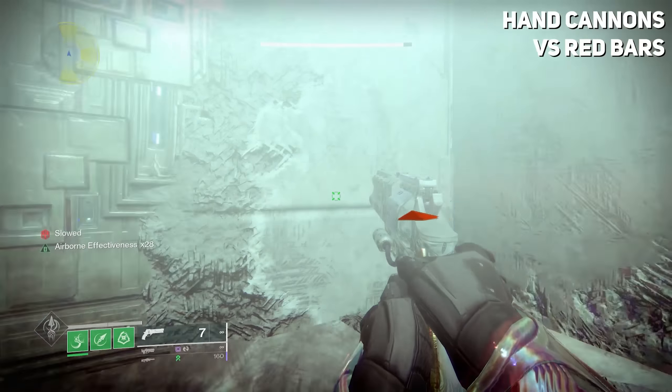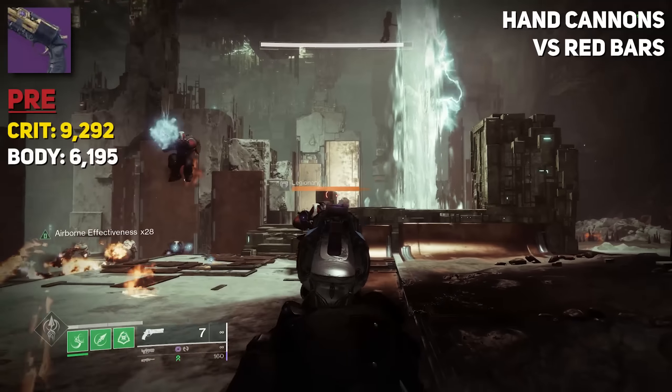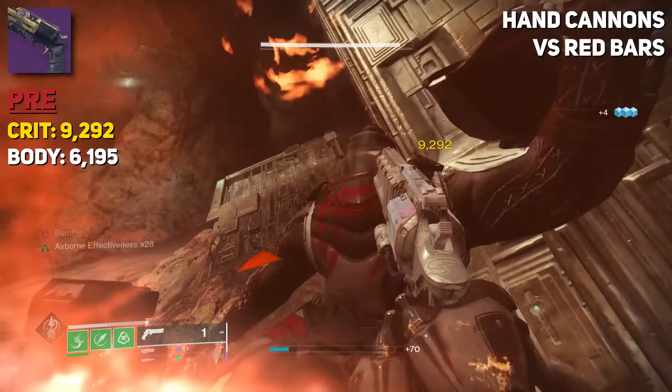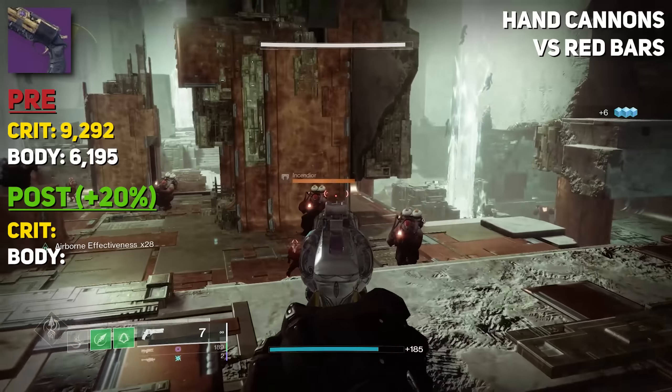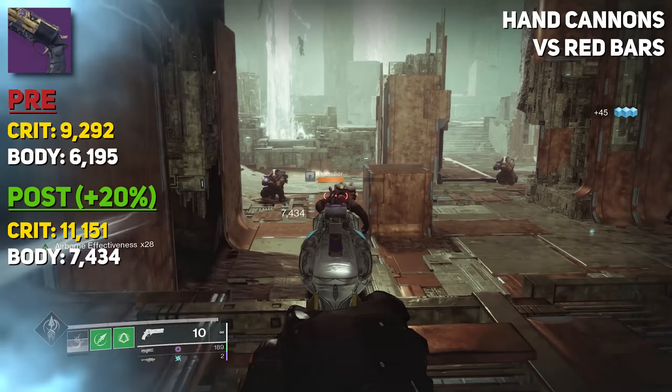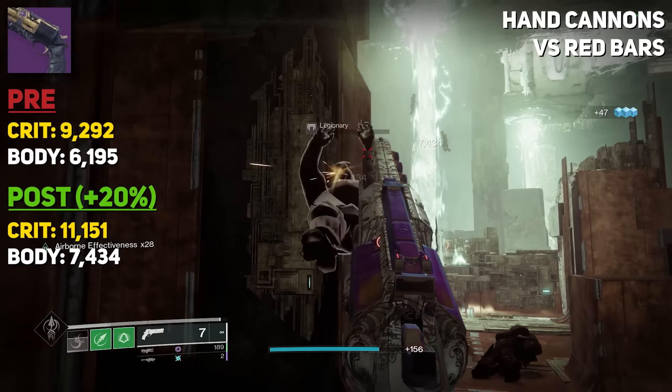Hand cannons were tested with a 140 round-per-minute All-Stringer. Crit damage was 9,292 and body shot damage was 6,195. Post the 20% buff, that increased our damage to 11,151 and 7,434. So, a nice bump here in damage.